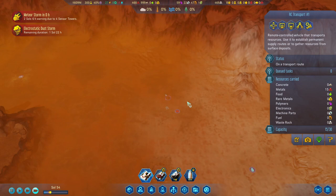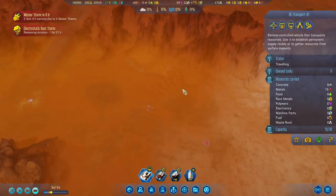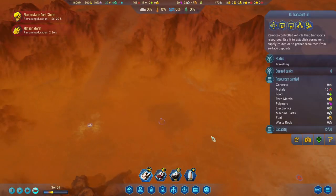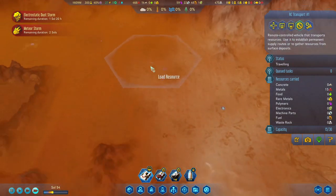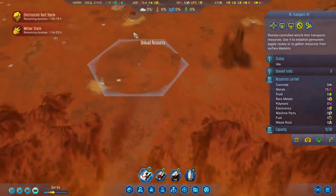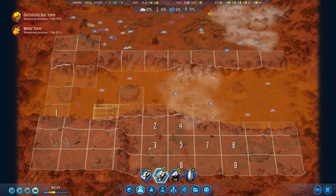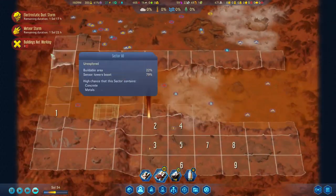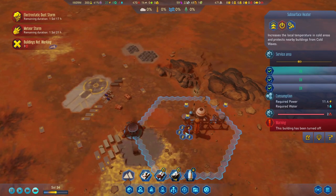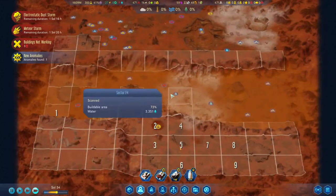Meteor storm in one hour — so maybe it's smarter to bring you back for the time being and let's see where the meteors are coming down. Right, so the meteors are coming down there — go there, go there, and he's home. Okay, three buildings are not working. Where's the third one? Oh yeah, the substation — okay, so that was hit by lightning.